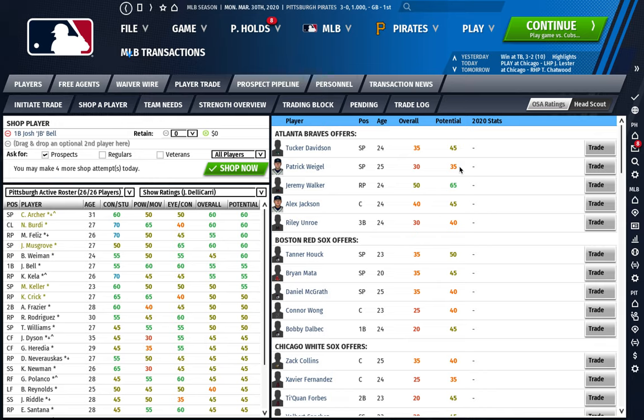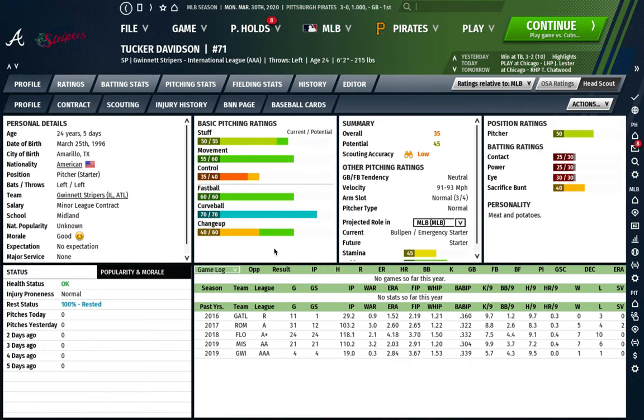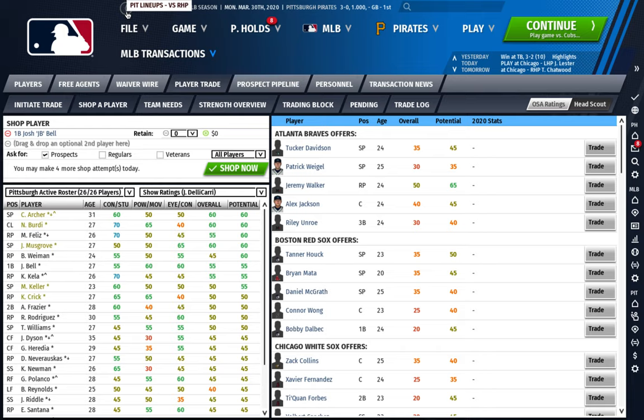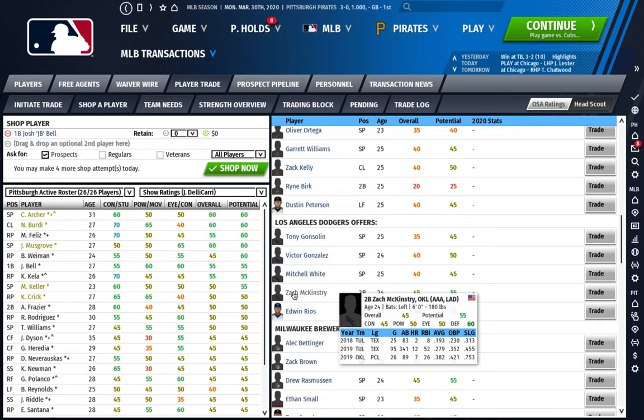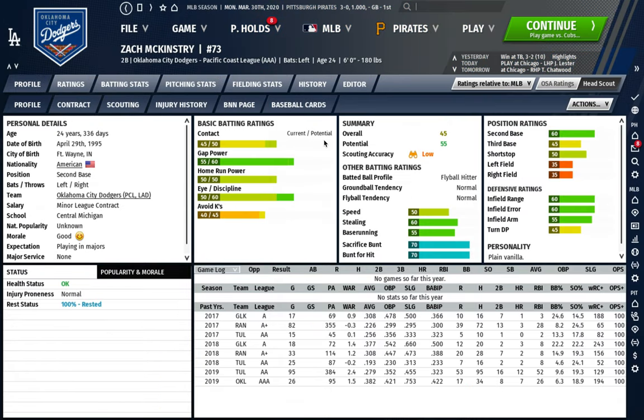Combine the potential rating with the scouting opinion on all different aspects — what kind of role they project, ground ball/fly ball tendency, and their stats. Take all that into account. Going through every player on this list, let's say we've identified Zach McKinstry, a Dodgers prospect second baseman, as the best player available. We're going to try to build a package around him from the Dodgers.